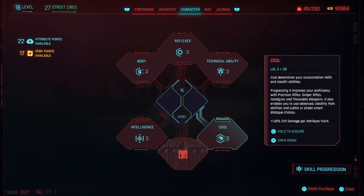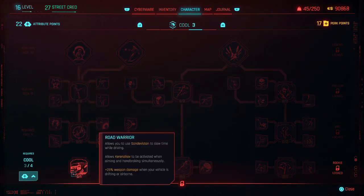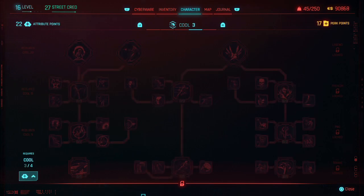This also entitles you to use advanced stealthy perk abilities and subtle or street smart dialogue choices. 1.25% crit damage per attribute point. Now let's go in here and get this up. In my last video I was saying everything below the line is locked until you get this up to 4.